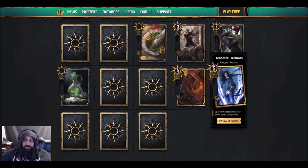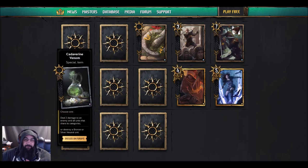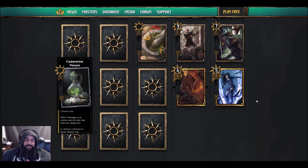Next we got Yennefer — she's going to a Marilyn Manson concert she's ready. Yennefer Tremors mage: spawn the last bronze or silver spell you played. GwentDB told me it's a neutral unit. If this was 'banish a unit' I would play this all day long and just watch people concede.